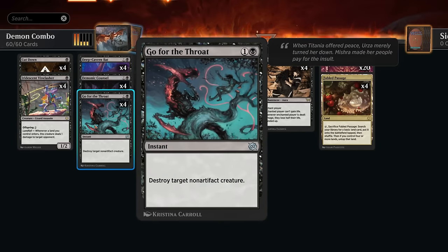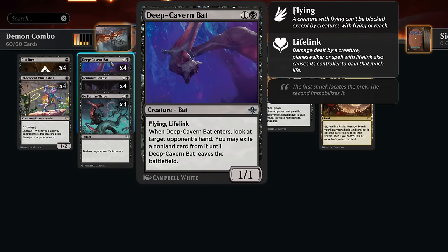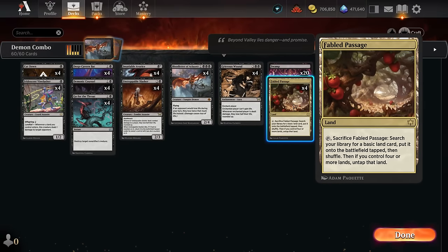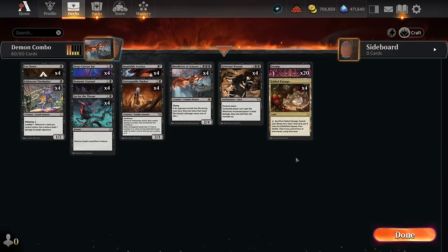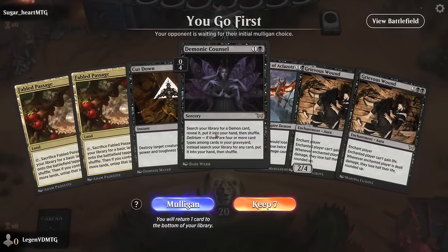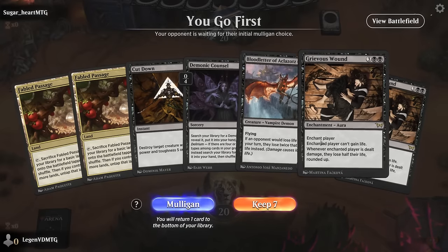Or pay additional mana to tutor up a specific card and put it on top of our deck, potentially drawing into it the same turn. Our removal includes Cut Down and Go for the Throat, still the most efficient answers out there. Deep Cavern Bat can also disrupt the opponent's game plan or clear a path for our combo finish. The mana base is very simple: 20 Swamps and four Fabled Passages — a very streamlined deck with all four-ofs. Let's jump into some games.